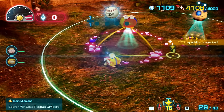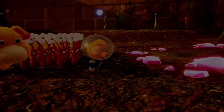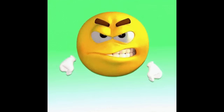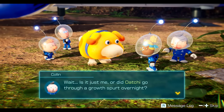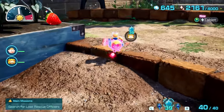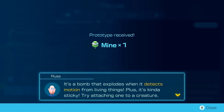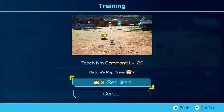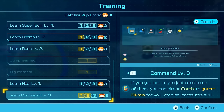The only reason we needed two days for the first area instead of one is that Oatchi can't grow until day three and we needed his jump to reach certain places. The theoretical minimum for all other areas in the game is one day, so that's what we're aiming for from now on. To achieve this we'll primarily need two things: ultra spicy spray — check — and Oatchi's Command level two — also check. This gives Oatchi and the captain three new commands, but the only important one is Go Here.